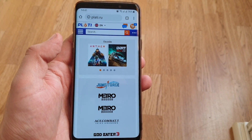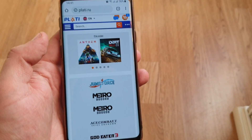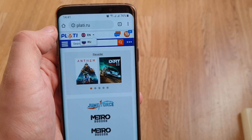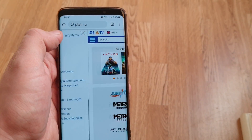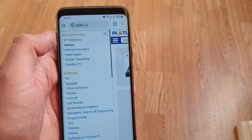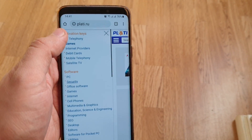Hello everyone, it's Magazine Fjord, and today I will show you one interesting website which is platy.ru. This is a Russian website, so make sure that you choose the language that you understand. Let's click for English. This is a website that offers key activations, which are not free but very very cheap compared with the real original price.